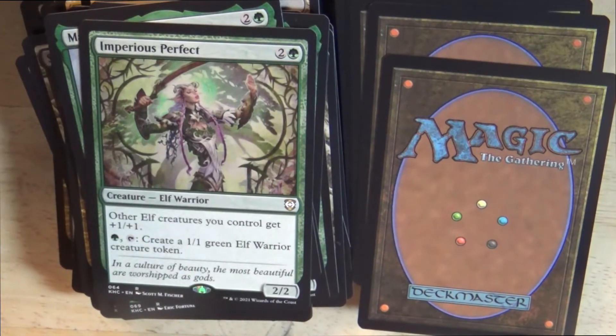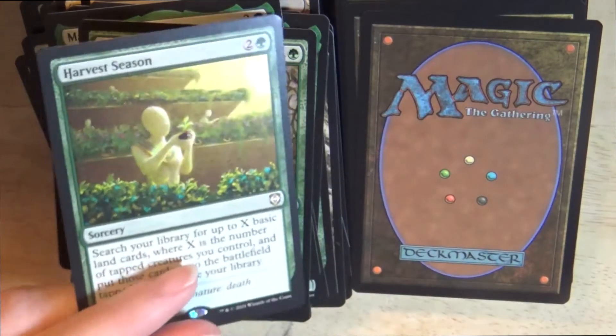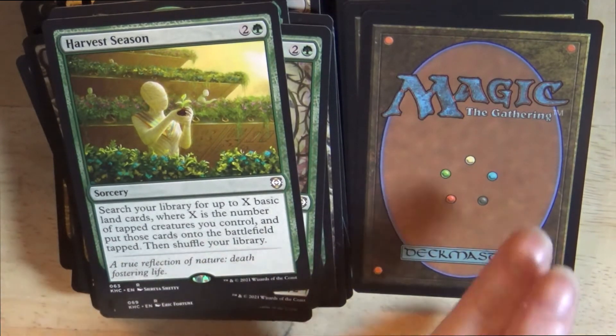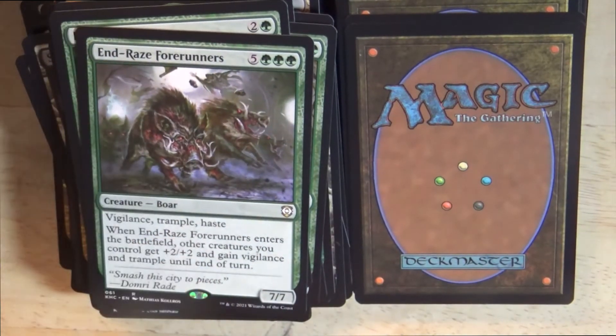A 2/2 elf warrior creature: Imperious Perfect. Other elf creatures you control get +1/+1. For 1 green mana and tapping, create a 1/1 green elf warrior creature token. Then a green sorcery: Harvest Season — search your library for up to X basic land cards, where X is the number of tapped creatures you control, and put those cards onto the battlefield tapped, then shuffle your library. And a green 7/7 boar creature: End-Raze Forerunners — with vigilance, trample, and haste. When it enters the battlefield, other creatures you control get +2/+2 and gain vigilance and trample until end of turn.